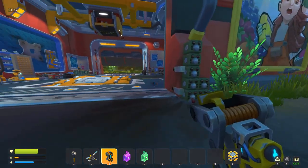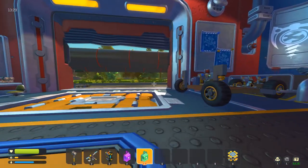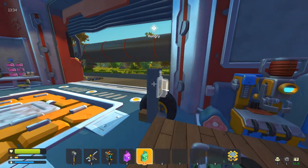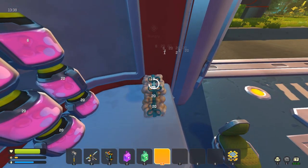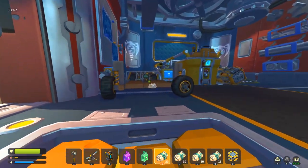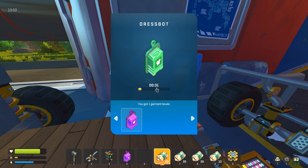Before we do any of that, you might notice I've got my snazzy golf bag on my back and my shorts, and that's because I've been using the dress bot and the garment boxes which I've found. Now I've looted a couple, as you can see in my hotbar. I'm going to put these in the dress bot — I'm going to need some cotton before I do that. Let's grab some cotton real quick from over here. That's more than enough. Let's lob these in here and build them. I will do the green one first — I think that's the common one. So what are we going to get from this? I am not sure.